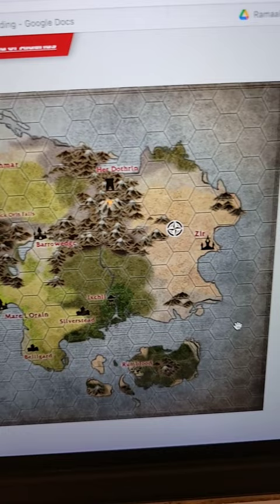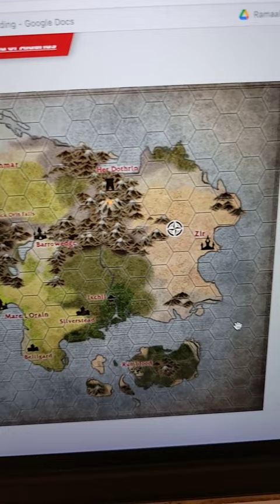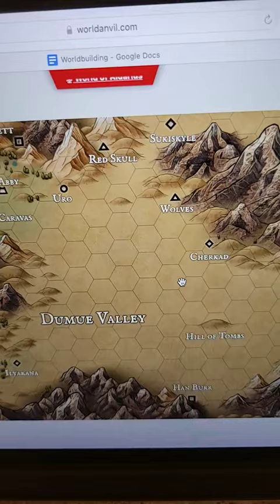Even cooler is how pins can link to other maps. Here's the continent that links down to the desert, and then the desert links down to the valley, and I haven't done it yet but I bet I can link this map to a dungeon.